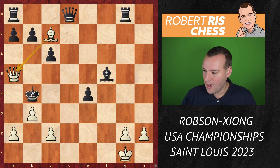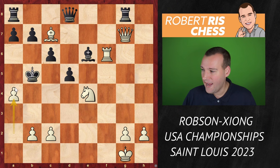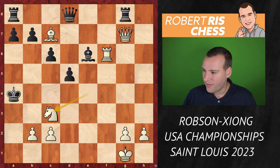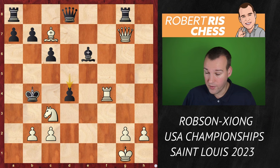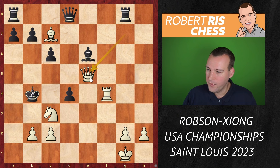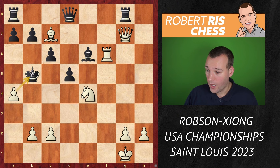If the king goes to d5, it's queen e5, king c4, b3 — everything comes with tempo — and after king b4, it's queen a5 with checkmate. Absolutely brilliant! So the knight cannot be taken. King b5 is played in the game, but now another tempo: a4 with check! The idea is that if the pawn is taken, it's knight c3 check, and if the king goes to b4 you give a check with the rook on f4 — that looks like checkmate in one or two moves.